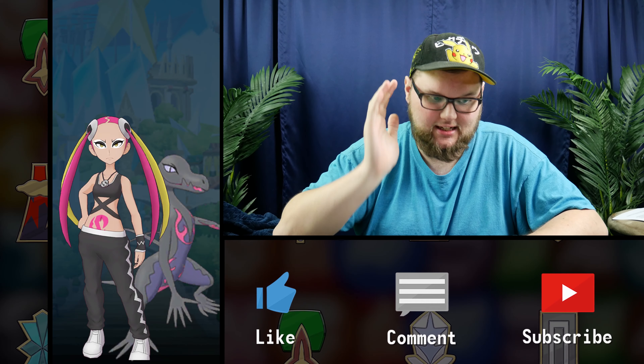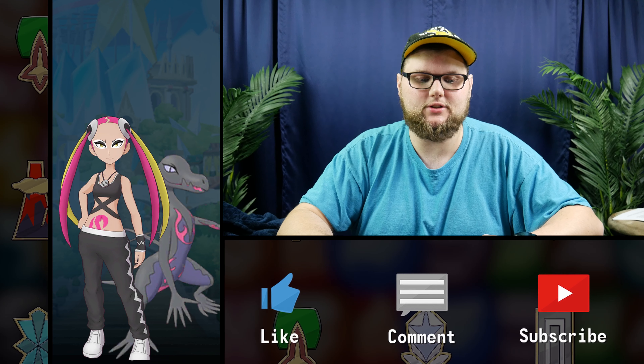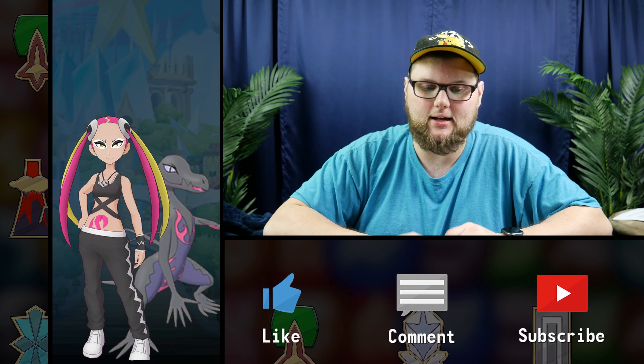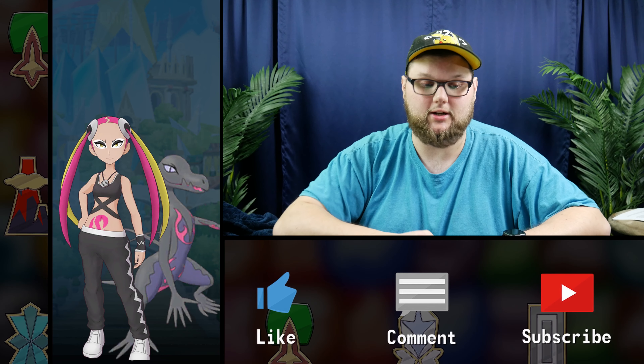So the admin of Team Skull is here with her faithful Salazzle. We're looking at a poison type that is weak to water — kind of interesting. As a special striker I'd expect us to be hot and heavy with special attack, so let's get into our stats so we can actually figure out what we're working with here.